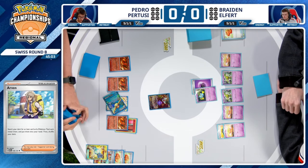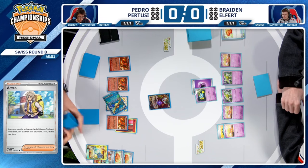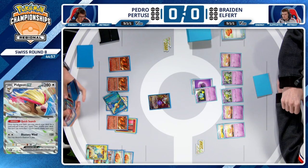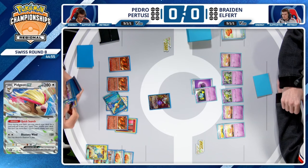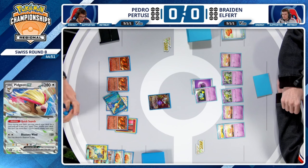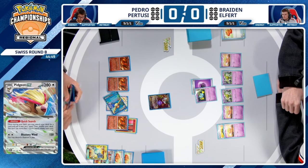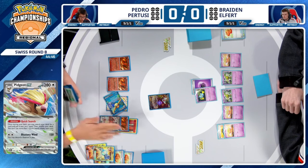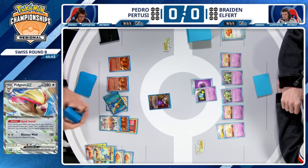Rare Candy into Pidgeot, that powerful Quick Search ability, finding Pedro any one card from his deck he could want right now. He's thinking through the options — debated grabbing a Charizard EX but thinks better of it for the Rare Candy. He already has the Charizard EX in hand. It looks like we will see him go on the aggressive, utilizing Charizard here.